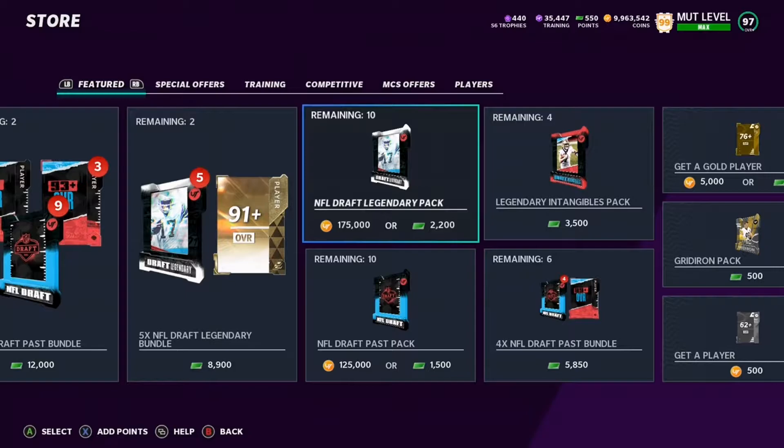I am doing this to see if they're good. Normally, if I wasn't making a video to show y'all, I would not open these. 175,000 coins is a ton. You have to pull a 97 out of each pack to make those back, or get a 99 pull out of one of every two packs to make that back. The chances of doing that are just not very good.